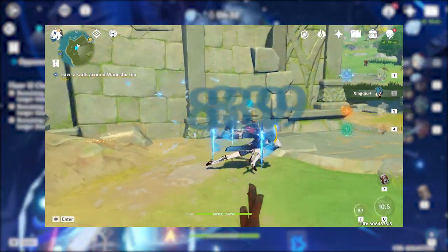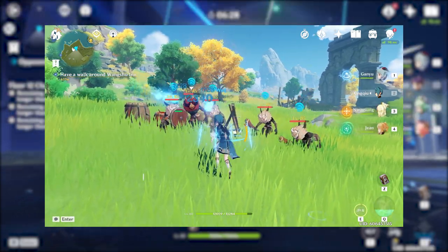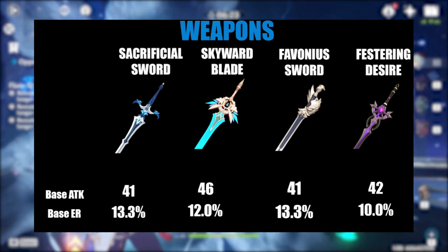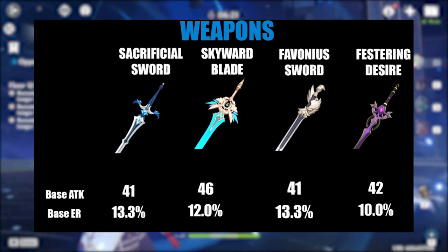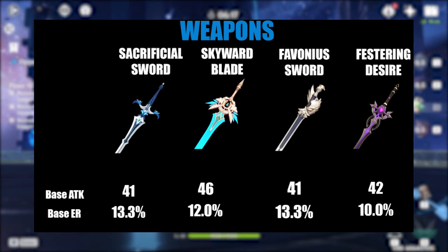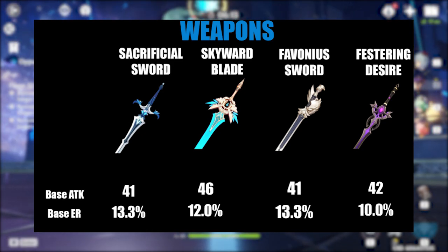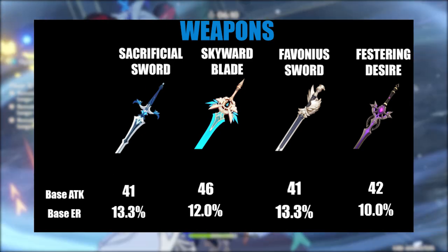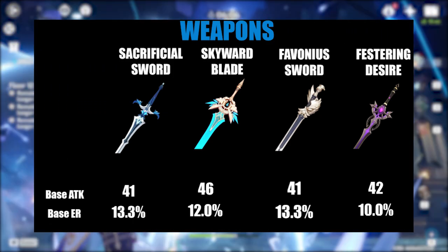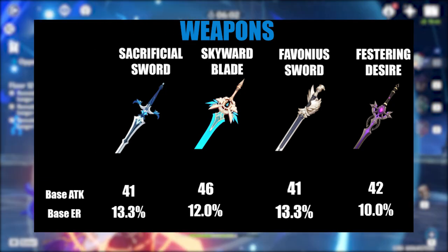I've been running Festering Desire as I just recently pulled a Sacrificial Sword and haven't wanted to invest resources into it until after my Hu Tao build is complete. From the list of alternatives, you can use what you have because they all work with their energy recharge secondary stats, but some are situationally better than others. Unfortunately, the only free to play option in this list is the Festering Desire, which was a limited event weapon. If you have C6 or do not have any of these weapons, a weapon with attack percent or crit secondary stats would be the second best option. We'll discuss the Skyward Blade, Favonius Sword, and Festering Desire.